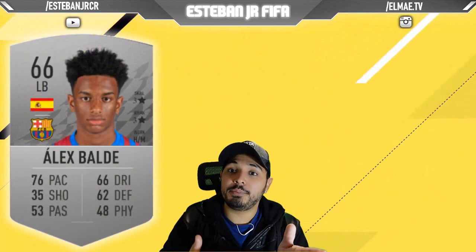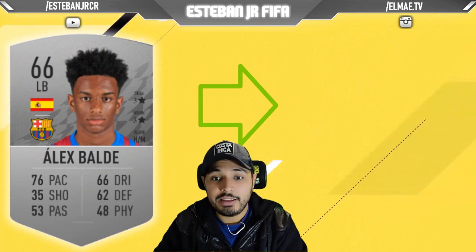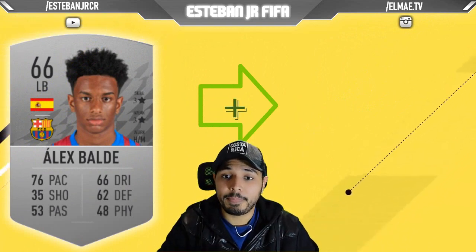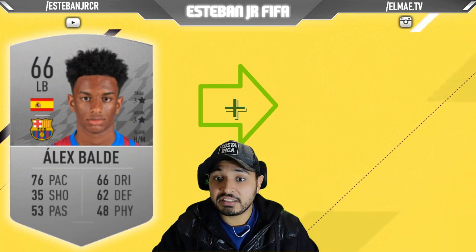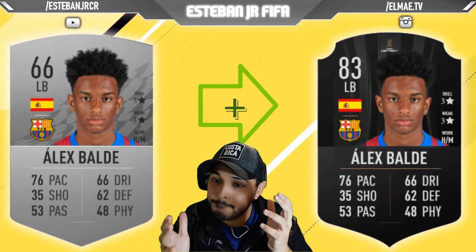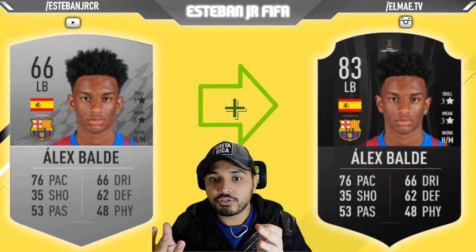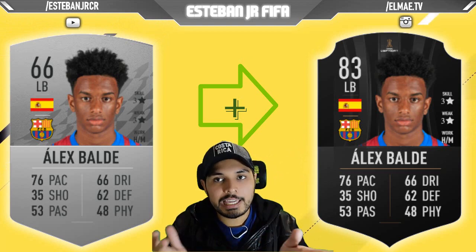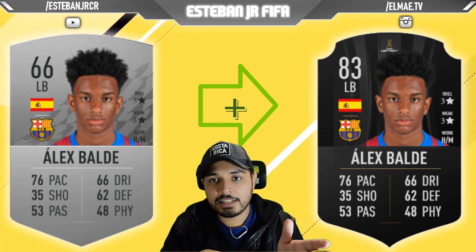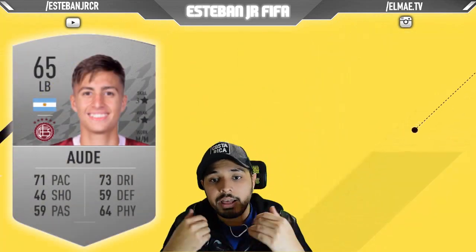Later we have another Spanish player and we are talking about Alex Valde from Barcelona. He has 76 pace, 66 dribbling, 62 defending. His physics are not really great — he is a little bit weak unfortunately — but maybe with his pace he can work on that. He is 66 and he can scale to 83.